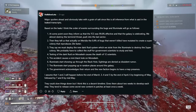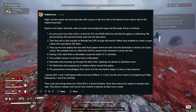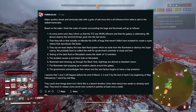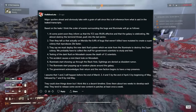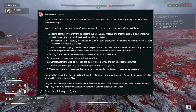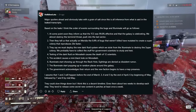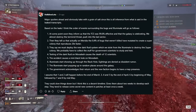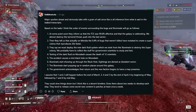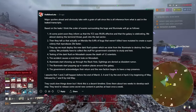Then at point three, they say we must deploy the new dark fluid system which we stole from the Illuminate in Helldivers 1 to destroy the supercolony. We probably have to collect the stuff for government scientists to study and test. Testing the dark fluid on Moradish causes the death of 12 scientists. The accident causes a mini black hole on Moradish. The Illuminate starts showing up through the black hole, with sightings denied as dissident rumors, then they start popping up in random places around the galaxy, the government acknowledges their return, and the new faction begins to have a map presence.